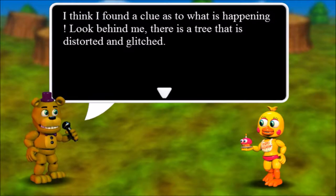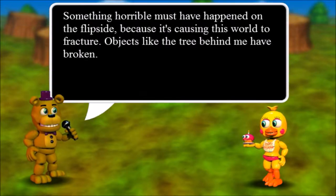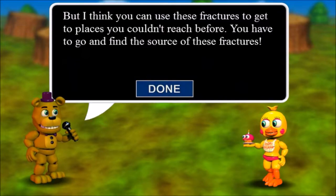I think I found a clue as to what's happening. Look behind me - there is a tree that is distorted and glitched. Safe is a safe haven, a sanctuary. Whatever has gone wrong, we have to fix it. Something horrible must have happened on the flip side, because it's causing this world to fracture. Objects like the tree behind me have broken. But I think you can use these fractures to get to places you couldn't reach before. You have to go and find the source of these fractures.